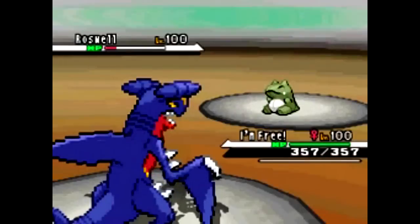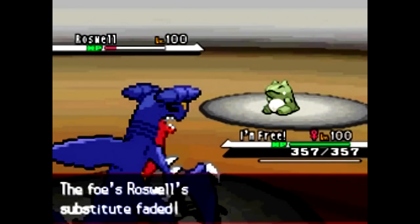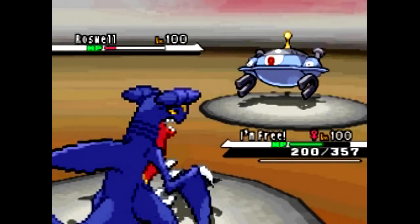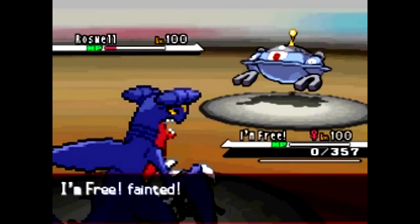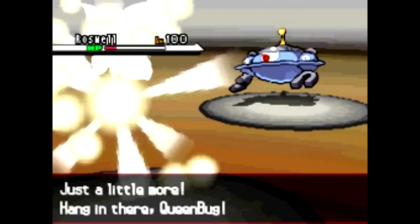I'm going to send in my Garchomp, and I probably shouldn't have sent this thing, because I just learned that Megazone had Hidden Power Ice, and he's going to use it on me. I actually thought that Garchomp would be man enough to take it, but I guess not. I'm going to have to keep using this Garchomp because Garchomp is always my favorite, so I'm just going to keep using it, and that Kokoromi.